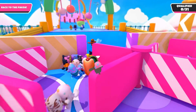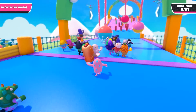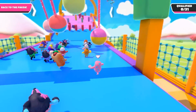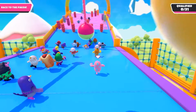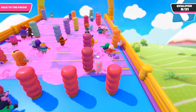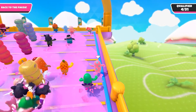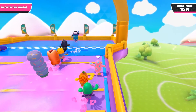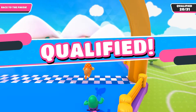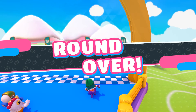We have to get past a hot dog obstacle — this ball is usually slinging the other way, going side to side. I think they've updated it; I can just stay to the outside and be relatively okay. As I go further we'll probably cross the finish line and qualify for the next stage.